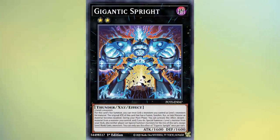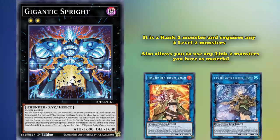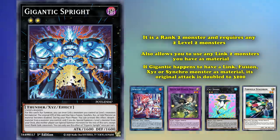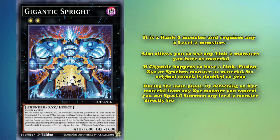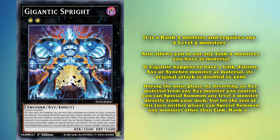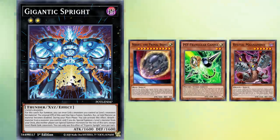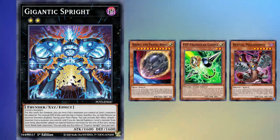Gigantic Sprite is the final card in the Sprite engine, and one of the best tools Sprite has available. It's a Rank 2 monster that usually requires two level 2 monsters to make, but also allows you to use any link 2 monsters as materials as if they were level 2. If Gigantic Sprite happens to have a link, fusion, Xyz, or Synchro monster as material, its original attack is doubled to 3200. But it's not just a generic beater — Gigantic's effect gives you access to any level 2 monster in the game. During the main phase, by detaching Xyz material from any Xyz monster you control, you can special summon any level 2 monster directly from your deck. But for the rest of the turn, neither player can special summon any monsters other than link 2, rank 2, or level 2 monsters. This lock is very harsh and gatekeeps a lot of decks from using Gigantic, but it also applies to your opponent, meaning once Gigantic has resolved, you are completely protected from Nibiru, Cipher and Gamma, and Bastille monsters.